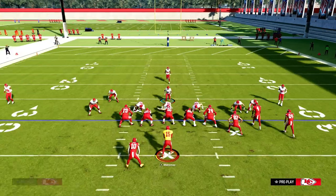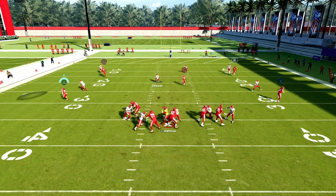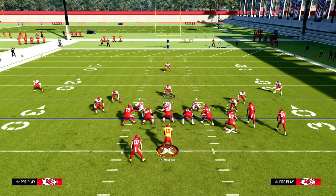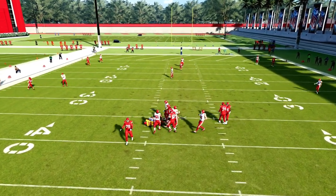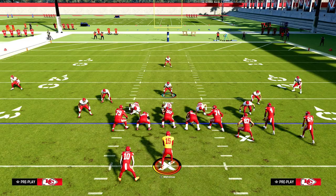Let's show the 3-3 Cub meta blitz and see how it works. You can't send 5 anymore and get any gut pressure. I don't know what we're going to do on defense. I'm absolutely disgusted at this patch — you can't get 5-on-5 out of 3-3 Cub. It's ridiculous.